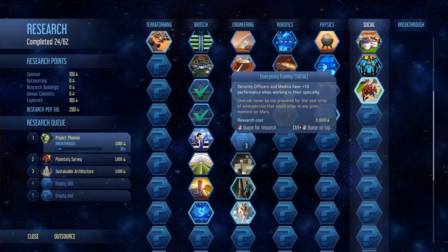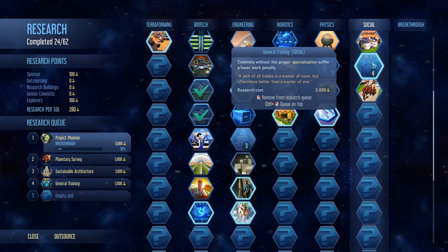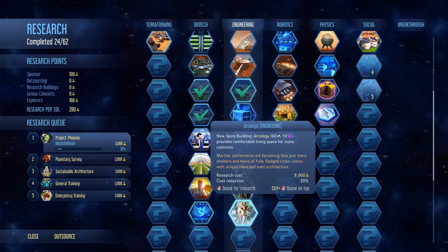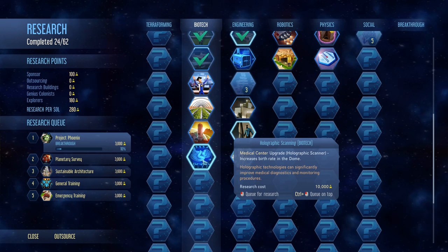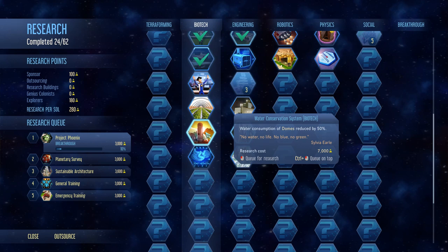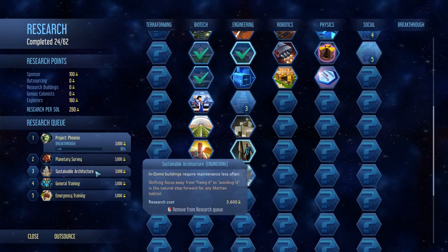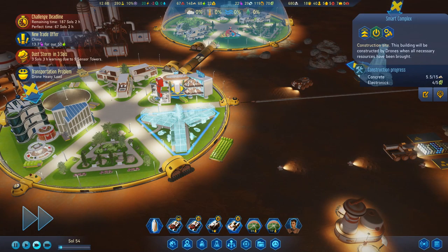What have we got? Medics have plus 10 performance — that would be nice. I might queue that one up. We've got dust repulsion, which is kind of good. We've got the machine parts factory, which is cool. We've got the arcology, which is potentially useful. Medical center increases the birth rate — well, yeah, we need that. Water consumption of diamonds reduced by 50% — that would actually be kind of useful to us. Mars-born colonists graduate — I do need to get a university going. My God, there's so much to do, but we're doing Project Phoenix right now, then the planetary survey and less maintenance.